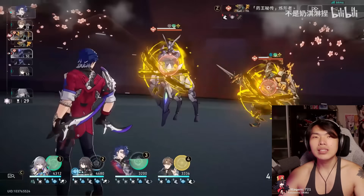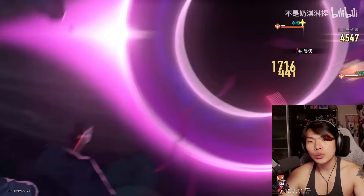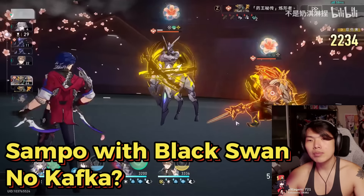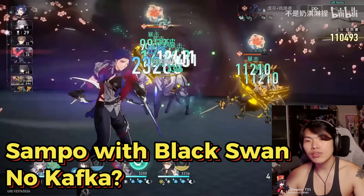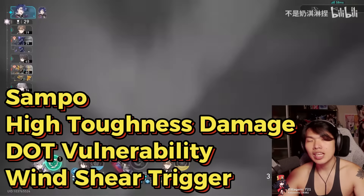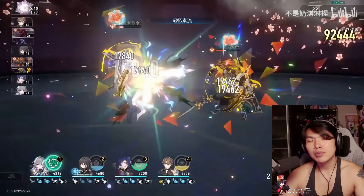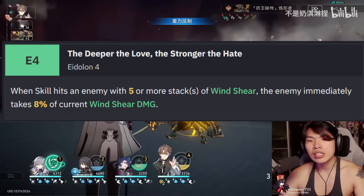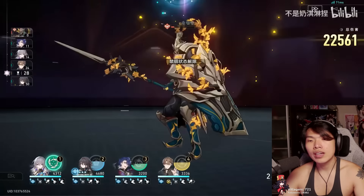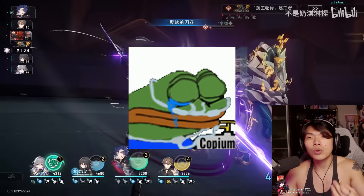Moving on to Sampo. Players may think that Sampo is in the highest danger of getting powercreeped, facing direct competition from Black Swan as a Wind Nihility DOT applier. But there is potential for DOT players to still run Sampo — instead of getting replaced by Black Swan, we will use Sampo to replace Kafka against Wind Weak enemies as a support breaker with his high toughness bar damage via bounce and 30% DOT damage vulnerability. A Sampo, Black Swan, and Ruan Mei team with sustain can actually see decent levels of success, especially if your Sampo is Eidolon 4, which detonates a percentage of Wind Shear inflicted on the enemy when used against Wind Weak enemies. Sampo can more or less perform Kafka's role while also providing more toughness damage, especially if your Kafka is off-element.